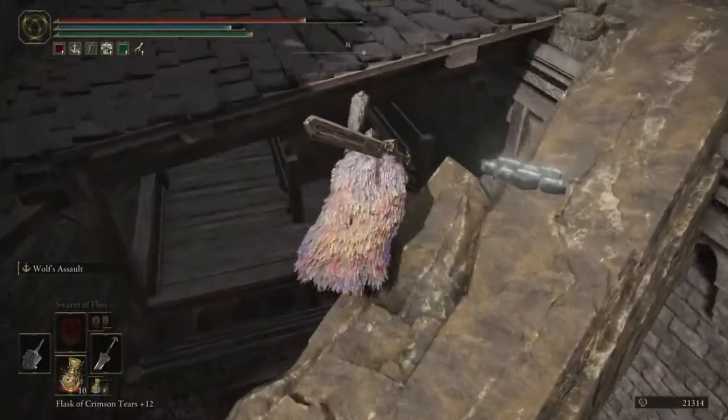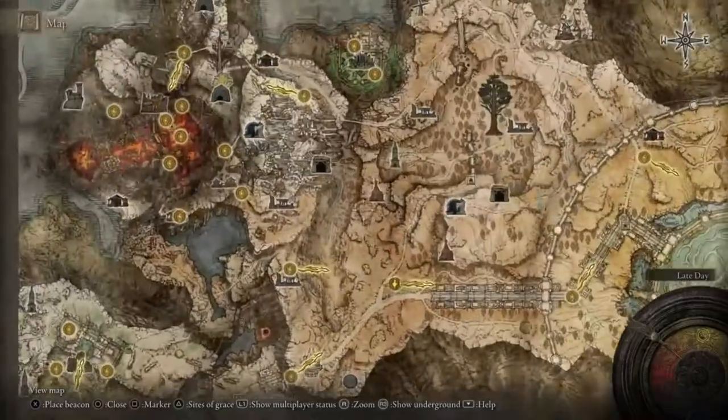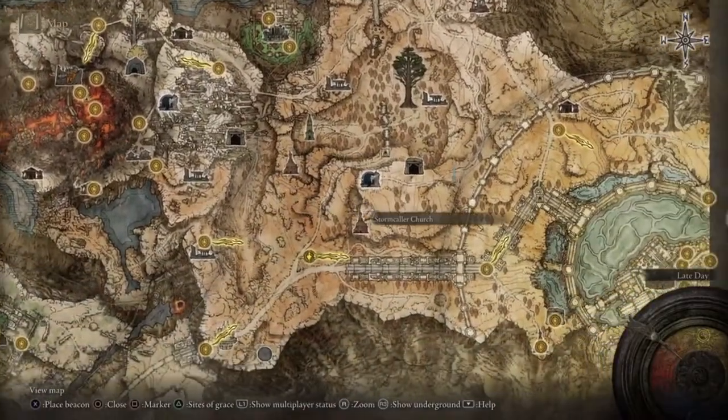The next painting is in Shaded Castle. From the grace go left, keep going until there's an opening and the painting will be there. Just get in that room to get the item - it's on the Atlas Plateau.